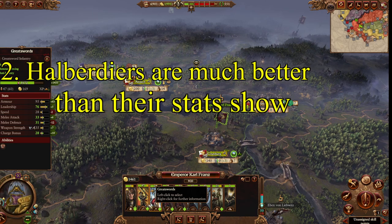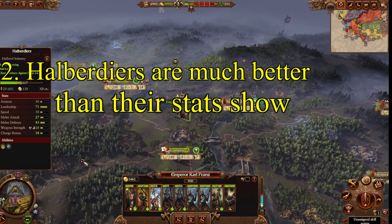Use plenty of halberdiers. It's not uncommon even in late game armies to have three to four, even five of them, just to make up a solid infantry line. There are very few situations where bringing them won't help you. If you're fighting ranged units like Wood Elves, you want shields — and that's one of the few situations where they're weaker.